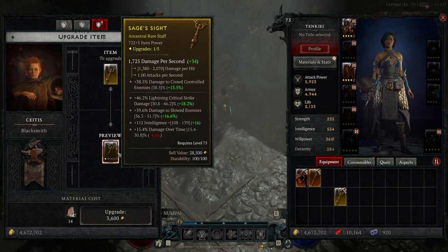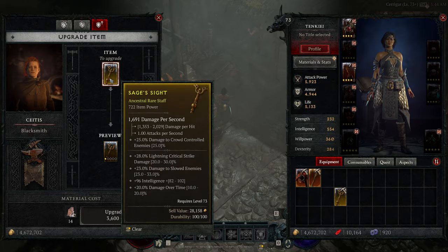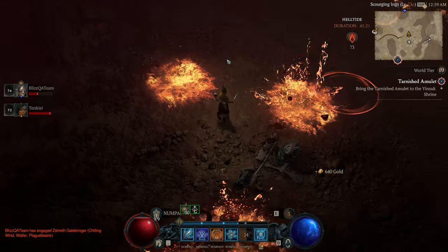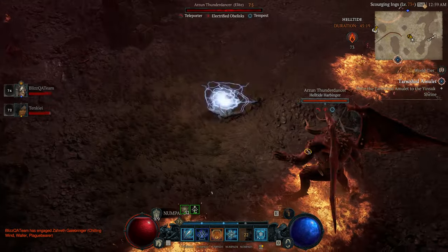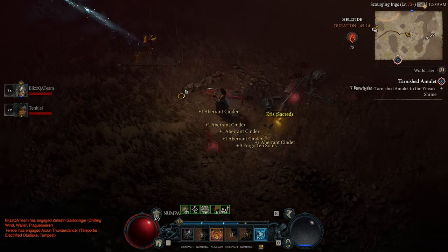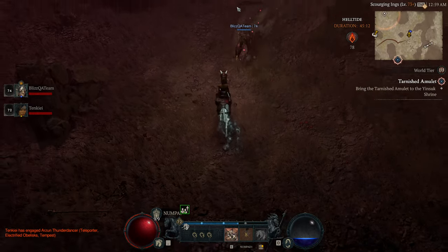After completing your second Capstone Dungeon, don't be afraid to grind more gear or Renown on World Tier 3. It can be tempting to jump into the new content as soon as possible, but if you're dying constantly or can't kill anything, it really won't be worth it. And after you're comfortable in the open world, it's time to take on higher tier 20-plus Nightmare Dungeons, as those have significantly better drops — and personally, that's where I've found most of my unique items.